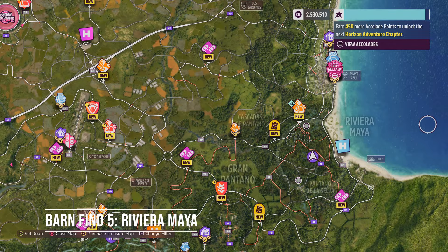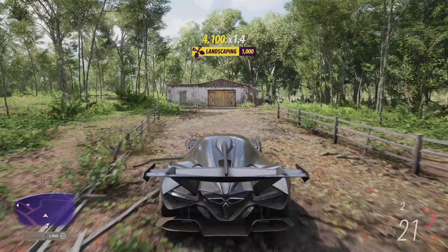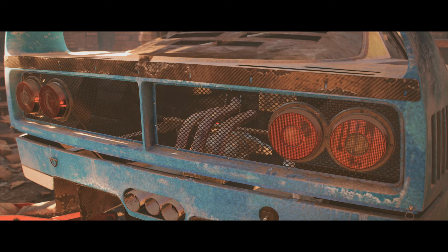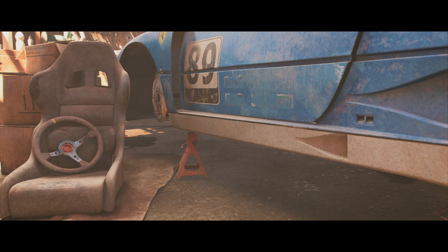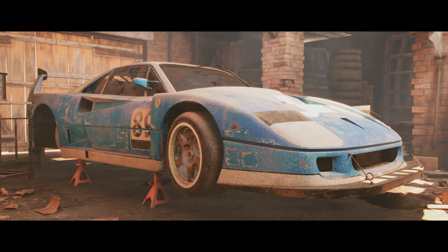My fifth Forza Horizon 5 Barn Find is located on the Riviera Maya side of the map — the tourist trap bit where you can swim up to the bar and get inebriated on Mexican cocktails. Head just north of the Pantana della Selva area near some water. What do you get? Only a Ferrari F40 Competizione. This is probably the best Barn Find in Forza Horizon 5. Well, that and the GMC Jimmy, obviously.